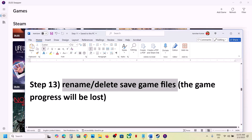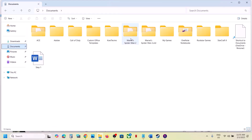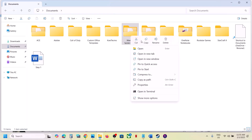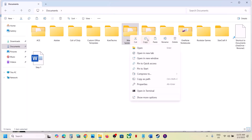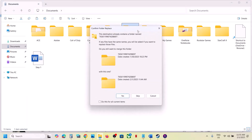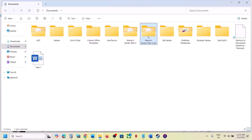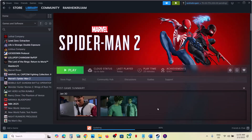The next step is to rename or delete the save game files. Note that doing so will cause you to lose all game progress and start from scratch. Go to Documents and find the Marvel's Spider-Man 2 folder. To create a backup, copy the folder and paste it to the desktop. Then rename the original folder with the extension .old and launch the game and check. You can also delete the folder, but the game will start from scratch.